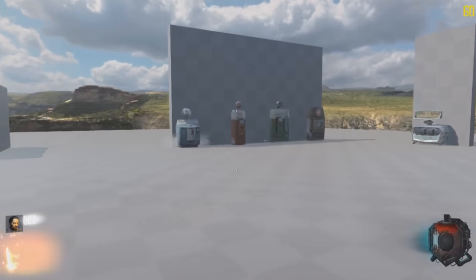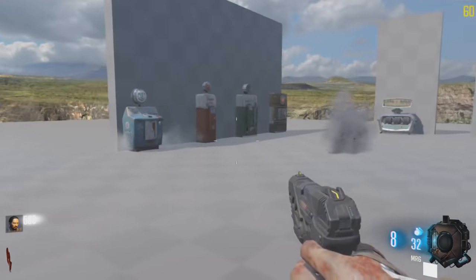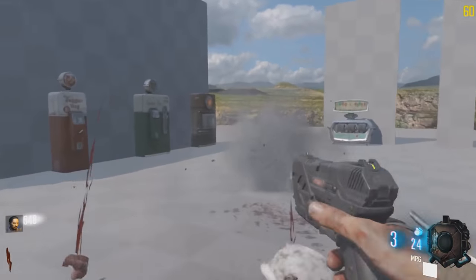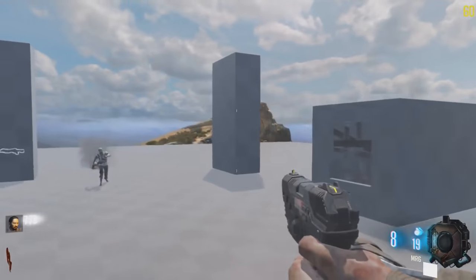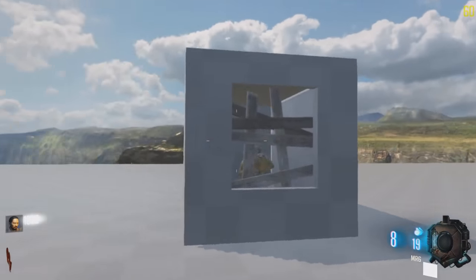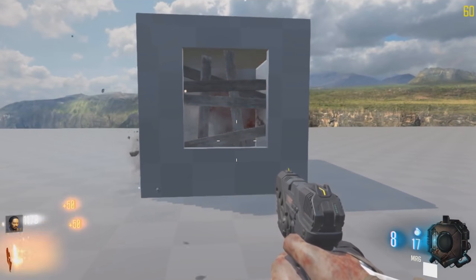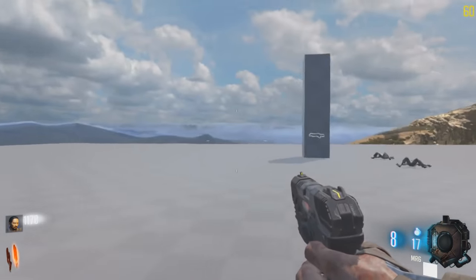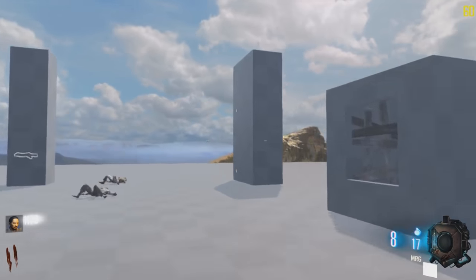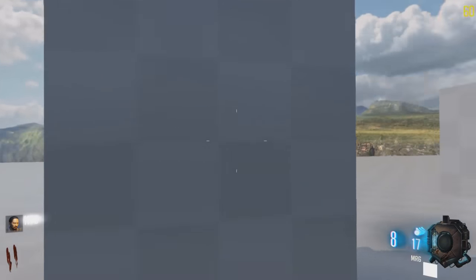I'm going to switch over to some gameplay from my man Chris C, who goes by Yugo — I'll include their channels in the description below. He's shown off a very simple map, again using the Black Ops 3 zombie system. There are some bugs and zombies getting stuck, but this is literally just someone going in and saying 'I'm going to create a plane, you spawn here, all the perks go here, the power goes over here' — and it's good to go. You can play the map normally from there.